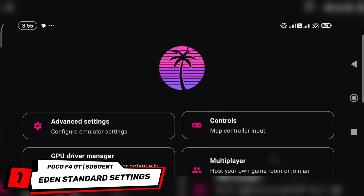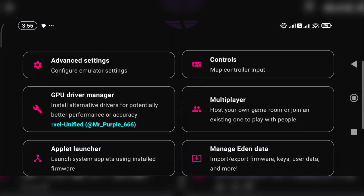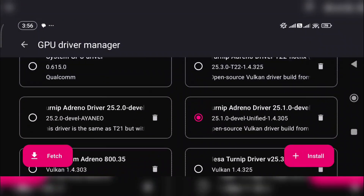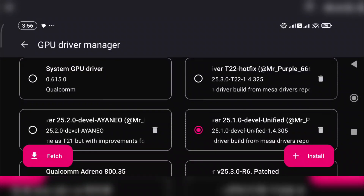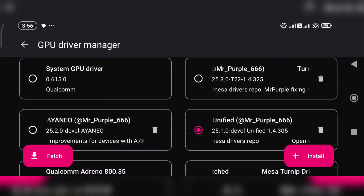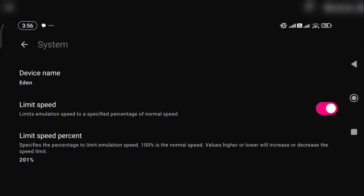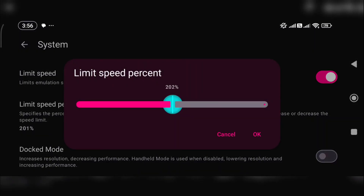Here are the settings I'm currently using on Eden Emulator. For this test, I'm sticking with the standard build along with the Mr. Purple drivers, which so far give me a decent balance of performance and stability. Emulator setups can vary a lot depending on your device, so if you've discovered settings or tweaks that work even better than mine, don't hesitate to share them in the comments. I'd love to try them out, and it could also help others in our community get the best experience possible.